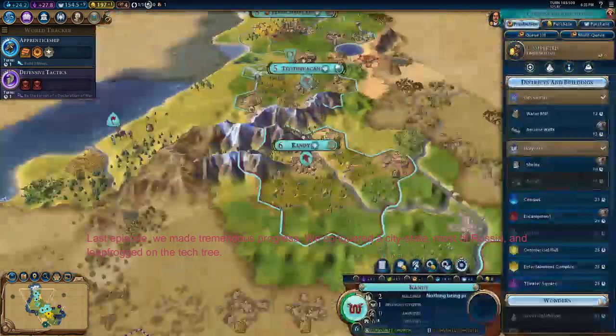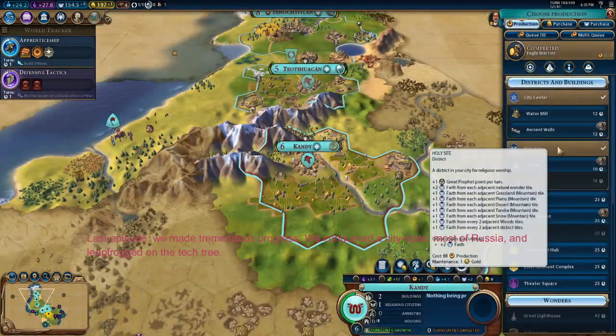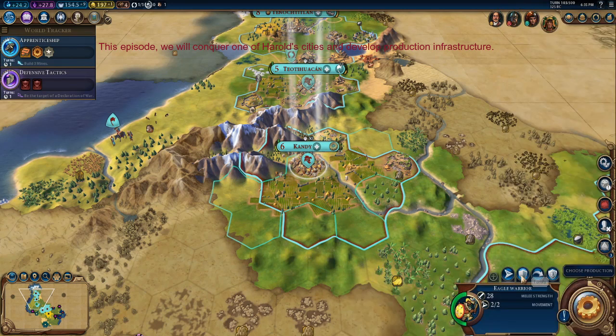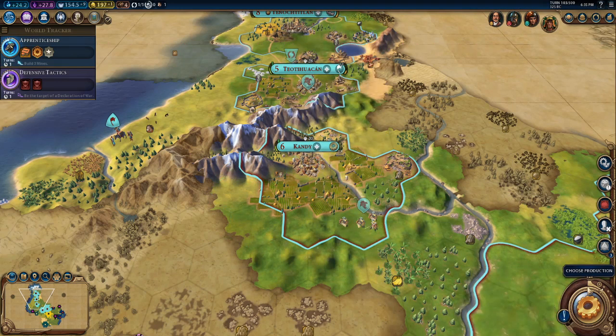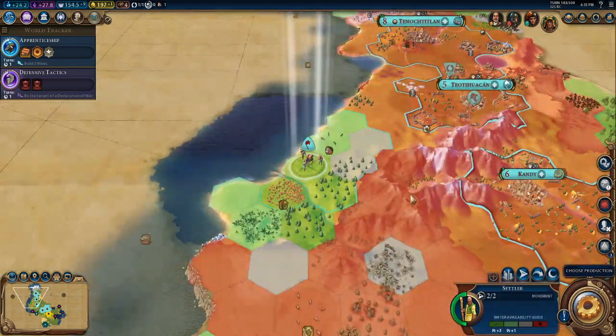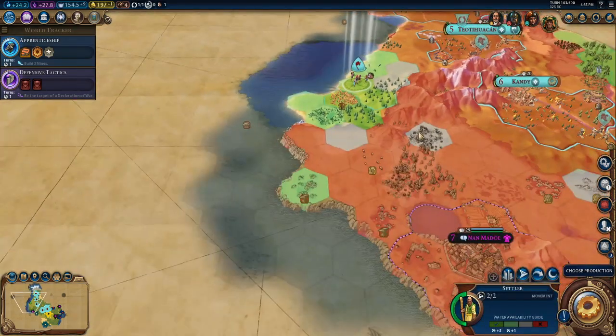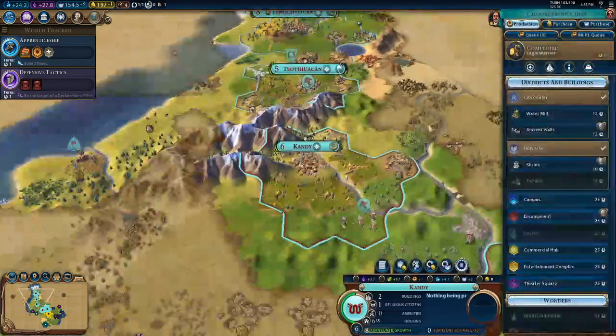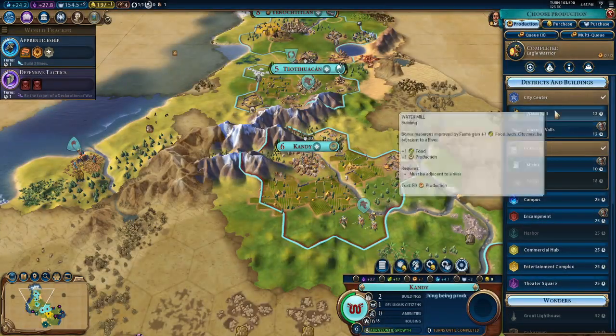Hello, hello, and hello. This is Primus Invin here, getting right back into our Civ 6 series. This is part 3, and I will be attempting to further expand my influence on my continent, as well as potentially eliminate the other two civilizations on my continent.